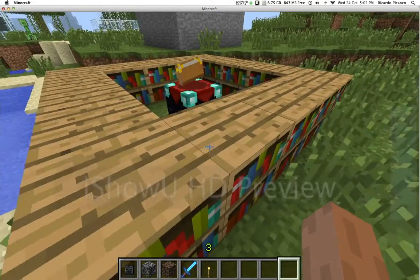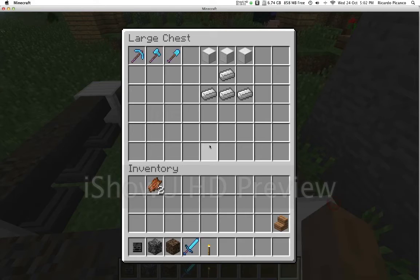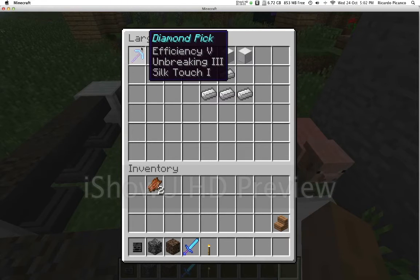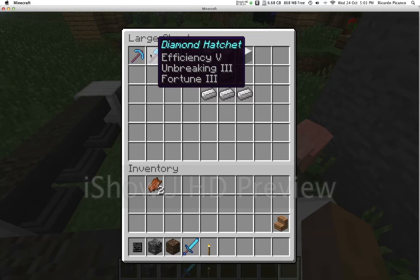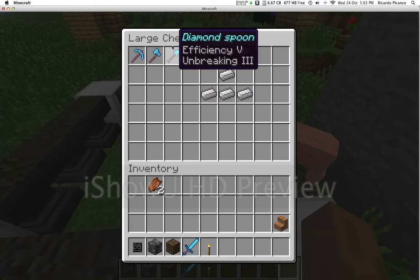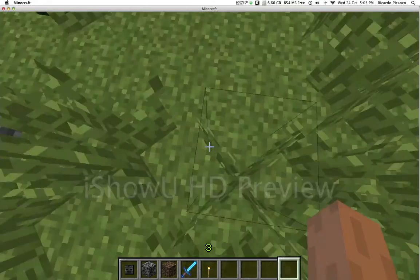Let's say you get two Efficiency IV pickaxes and want to go faster — you want Efficiency V, which is almost impossible to get normally. With the anvil you can rename and combine enchantments. For example, combining an Efficiency IV Silk Touch I with an Efficiency IV Fortune III diamond pick yields Efficiency V. You can also combine a diamond axe and a diamond shovel — I called it a spoon because I couldn't think of the word.